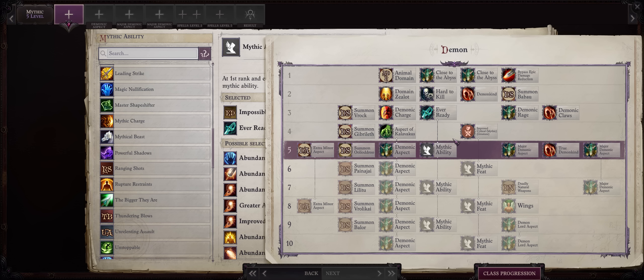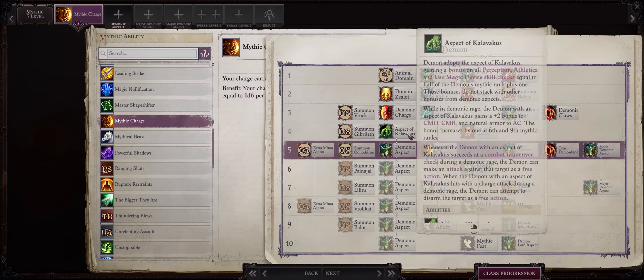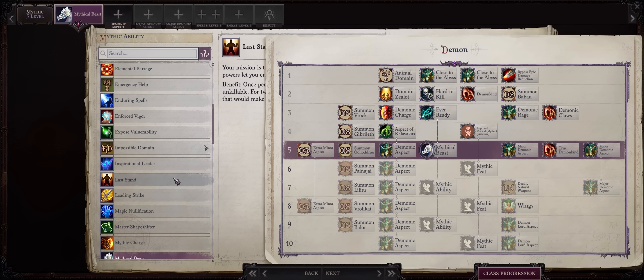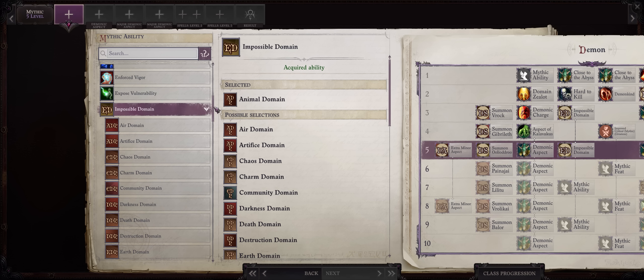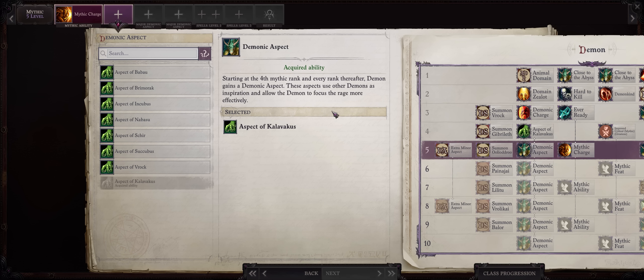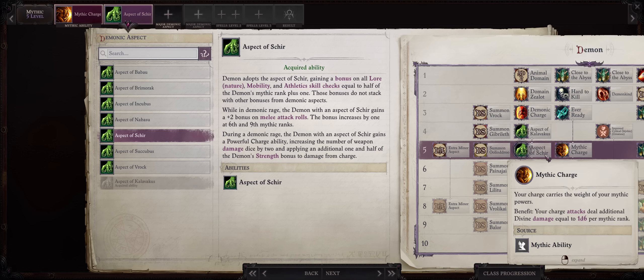For Mythic Level 5, two choices: Mythic Charge if you have a Skald since we just picked Kalavakus aspect, or Mythical Beasts to start granting bonuses to your centipede pet. There's also Last Stand, but if you aren't on Unfair I don't think it's needed so early. For a second demonic aspect, Shear is the way to go for both the bonus to attack rolls and the powerful charge ability - so now we have bonuses to charge from Kalavakus, Shear, and Mythic Charge.